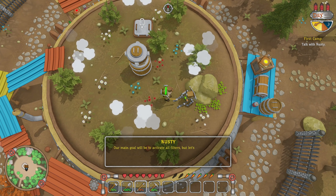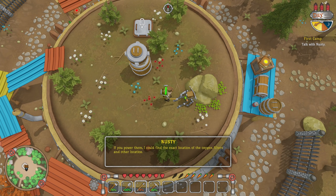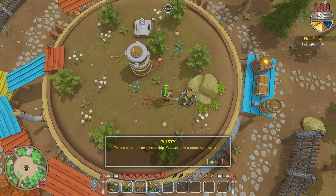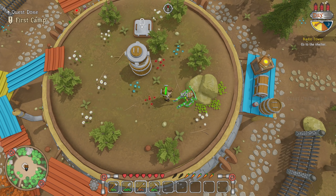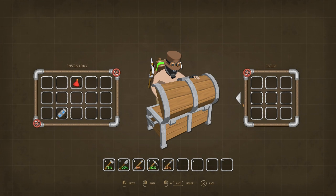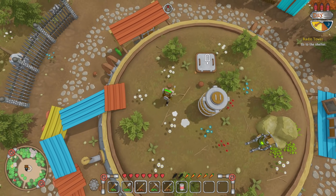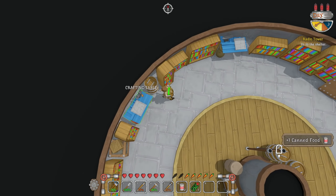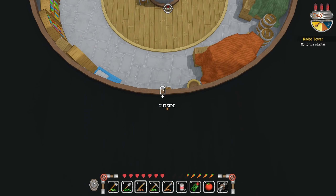Hello Rusty! Our main goal will be to activate all filters but let's start with the basics. There are two research stations on this biome — if you power them I can find the exact location of oxygen filters in other locations. There's a shelter near your ship you can search. We need to go search for a shelter — radio tower — but first we must steal everything. Rusty doesn't need it anyway.